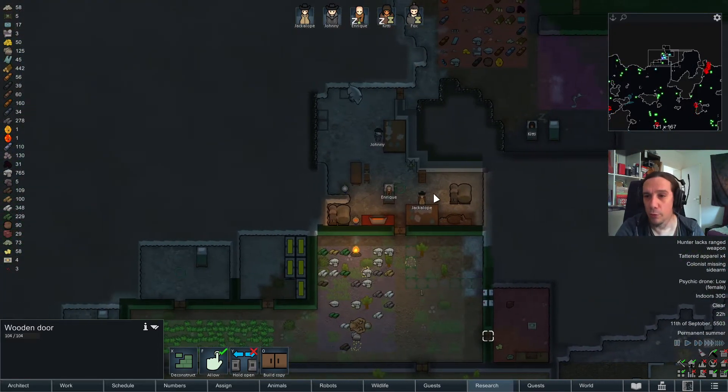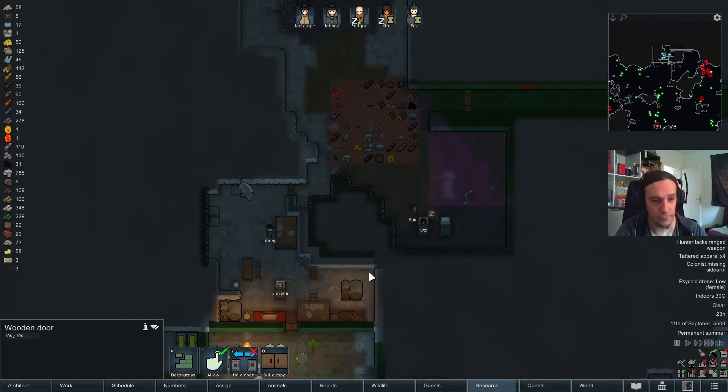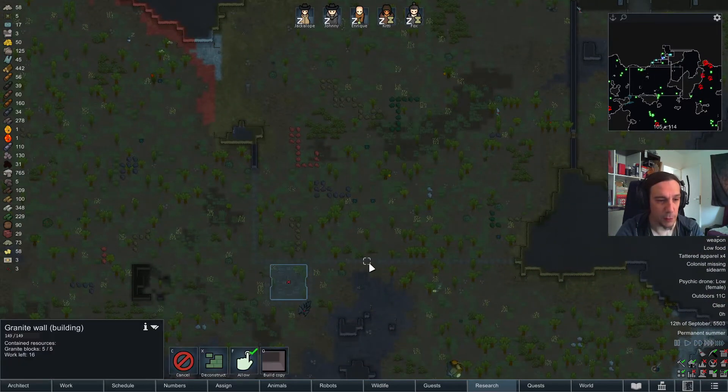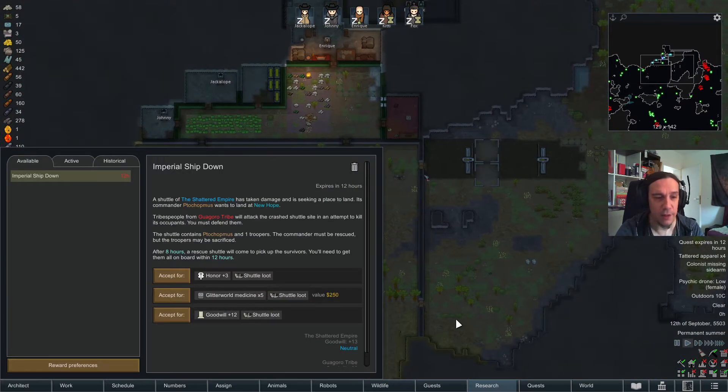I'm assigning my animals to the danger zone to make sure they're not strolling around in the vicinity of these beasts accidentally. I'm really considering hunting these things as soon as I can, because they will spread out at some point and be easier to kill. But right now I don't see any chance of surviving if I took it like that. Once the walls down there are set up, I can expand the danger zone.